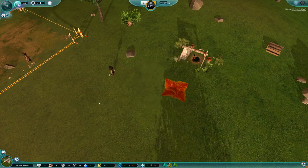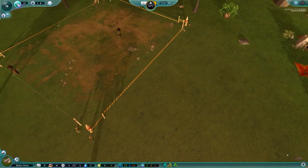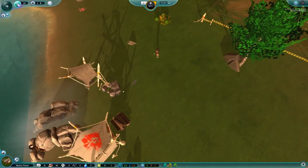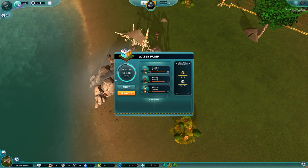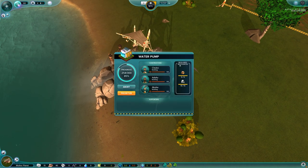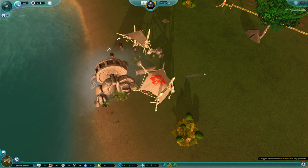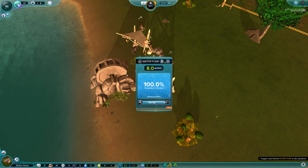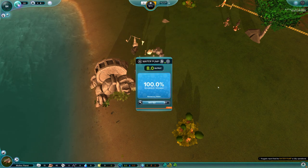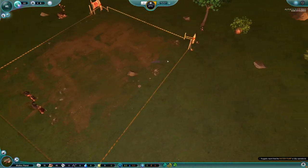This is slowly getting there. We got three people building on it — see, it shows how many resources it needed to build. And kabloonk — it's built! So now this thing's outputting eight water, which is good, because we'll need that for the farm. The farm uses up quite a bit of water. Under food, we only have nine units of raw food, so that's why we're building this farm so they can start getting some business going.